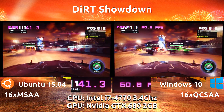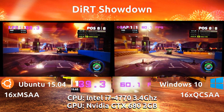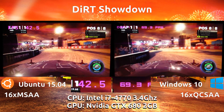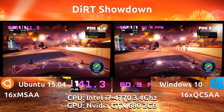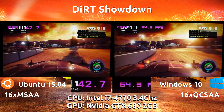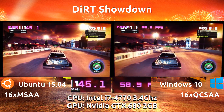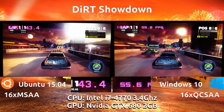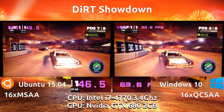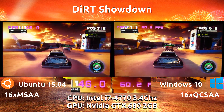We are seeing a jump there for a moment to 20 frames per second difference — yes, consistently 20 frames per second difference there. The biggest thing you'll notice is the difference in graphical settings: Ubuntu has at max 16x MSAA, but on the Windows side the NVIDIA driver allows us to use QCSAA. That allows a slight performance boost on the Windows side, which is what we are seeing in the results here, which is why they are not exactly neck and neck.